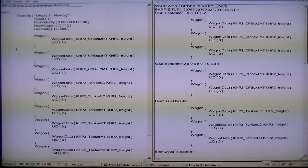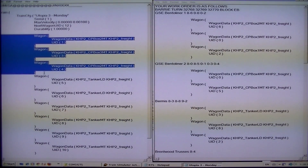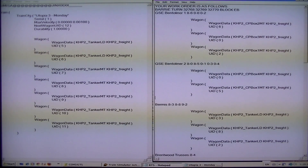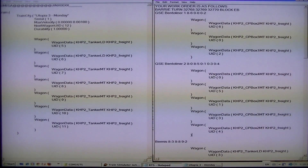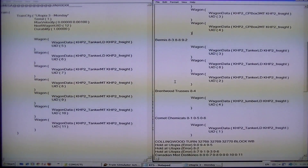Now it gets a little bit simpler — 134 all at once. That's in there. Benaliner 2 is done. And Burmess is already done because there's nothing for there. Same with Brentwood trusses.